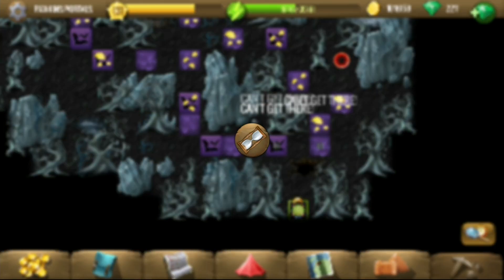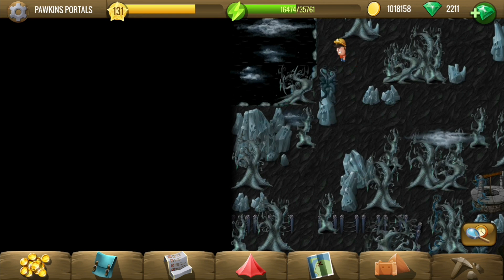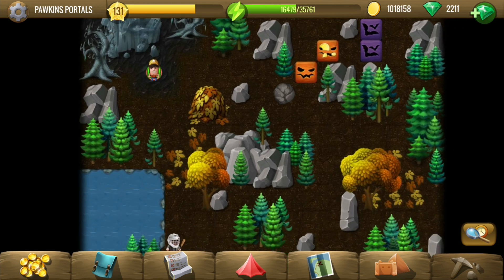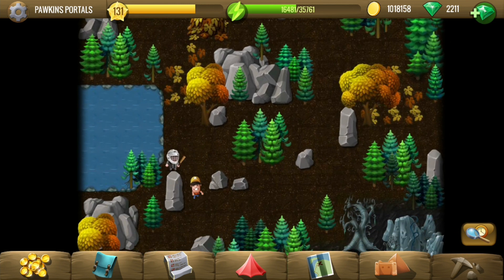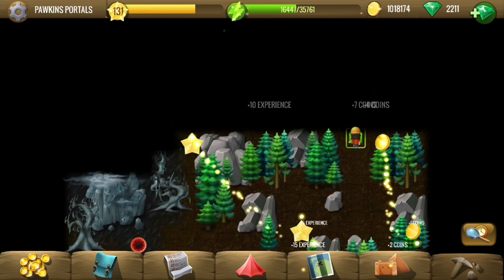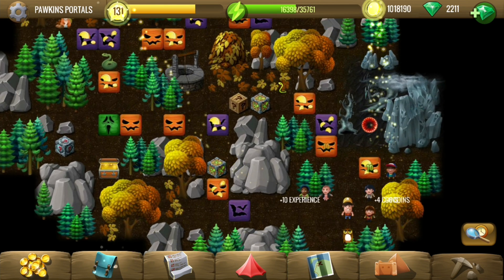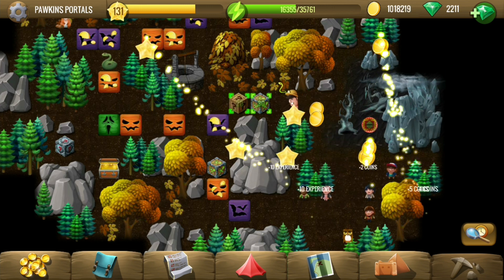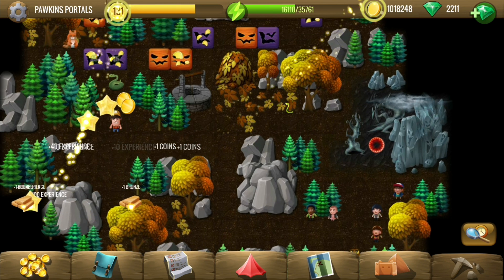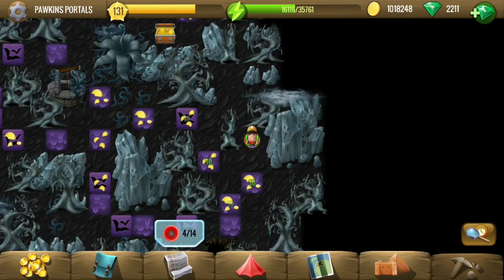We've come to a dead end, so maybe we're not supposed to come back here. Let me see if there's anything accessible from the front side itself. Oh, it doesn't look like it — actually, we can go around. I did not notice this possibility at all. We have to go through that portal, but before that I'm going to take the outside tiles, just in case we don't come back here. We have a snake there, so that's probably the endpoint — the rest of the journey we'll cover through the portal.